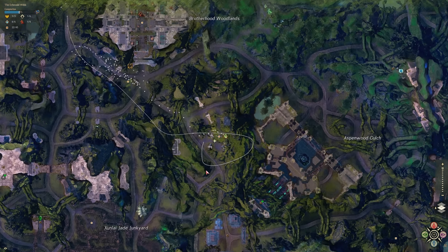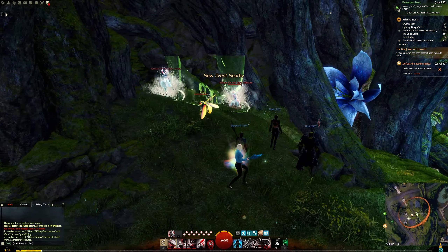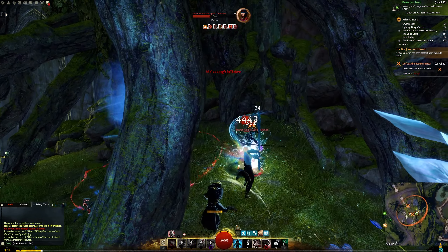There's an event here that you can interact with which will spawn the Defeat the Hostile Spirits event. Defeat all spirits showing up on your mini-map, and I'm just going to cut forward to the next event.